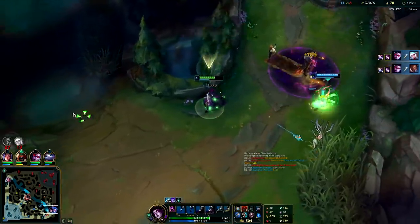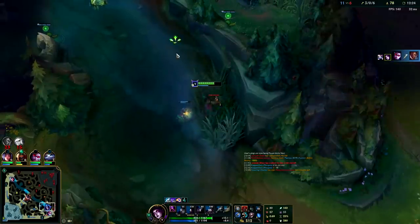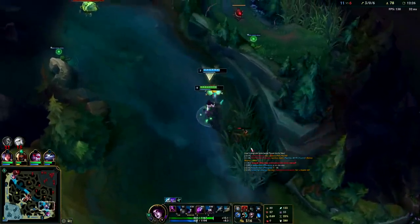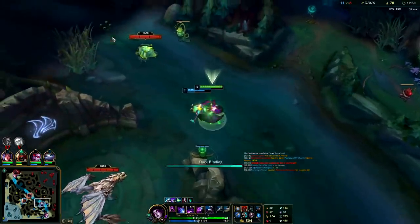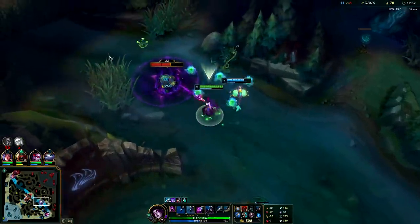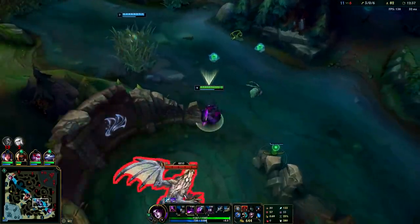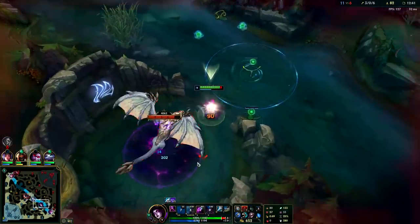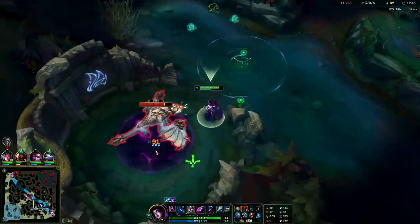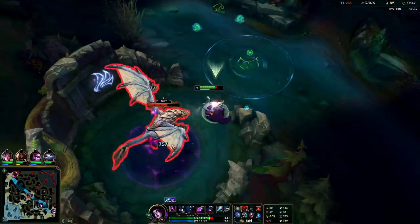The only thing I should have really done differently is black shield Janna's CC — that was my bad. Other than that, you want to try to get down your Glacial Augment auto before you Q, that way you have a much higher chance of landing it. If they juke out your Q then you can't hold them in your dark soil — I'll just call it dark soil — and you're missing out on a lot of your damage.